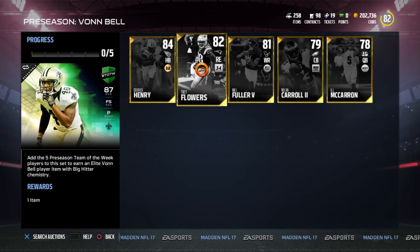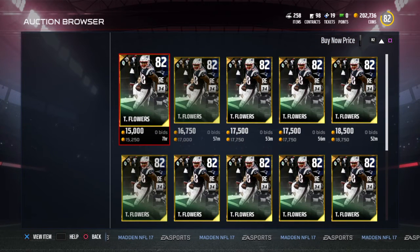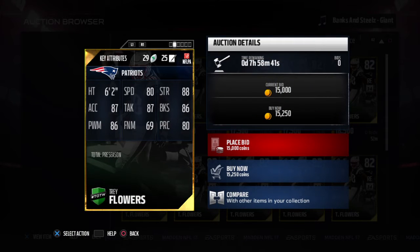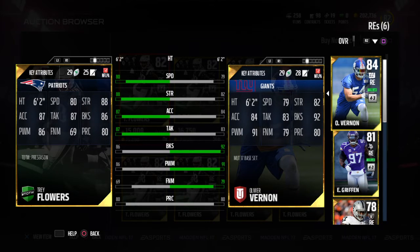Moving on to Trey Flowers, a right end with a 3-4 Kim. Buy now is 15,000 coins. Stats: 88 strength, 86 block shed, 86 power move, 69 finesse move, 80 play wreck, 87 tackling, 87 acceleration. He's pretty good, but comparing him to my Olivier Vernon — who has 92 block shed, 91 power move, 80 play wreck, 82 strength — Trey Flowers beats him in strength, but he's not a huge upgrade. Still, this Trey Flowers card looks pretty nice.